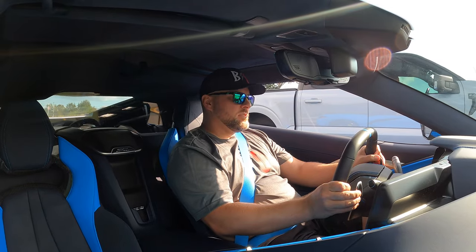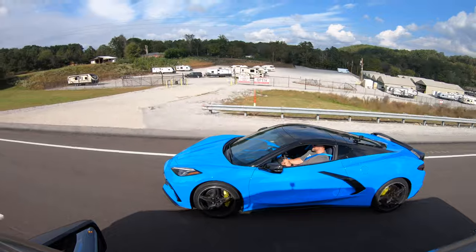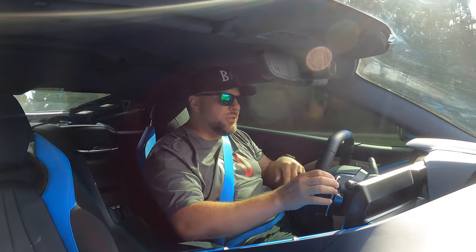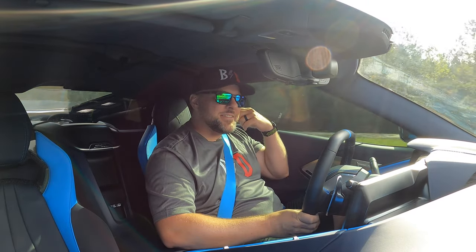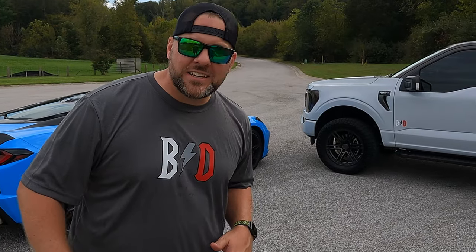Ready! Big power up top, baby — big power up top! Tell you one thing, you don't want to sit there beside him with his exhaust coming out from behind the rear tire just pounding in your ear while he's wearing you out. Well guys, did y'all see that coming at all? The Hammer here took down the C8 Corvette in a roll race, and the C8 Vette took it from a dig most of the time. It's a pretty interesting combination — let us know what you think about these races down in the comments. Check out our other race playlist right here on this end card. Hey guys, we'll catch you in the next one — peace!